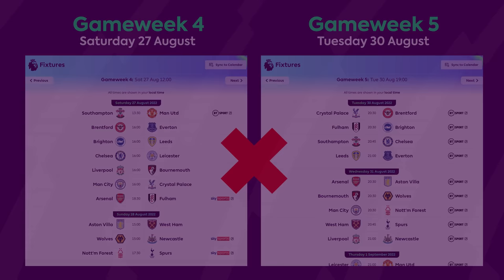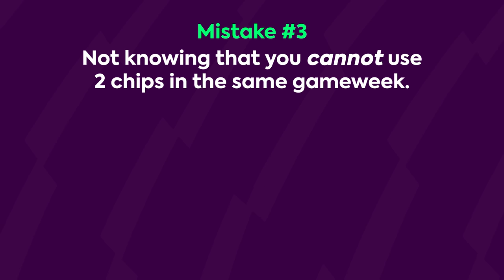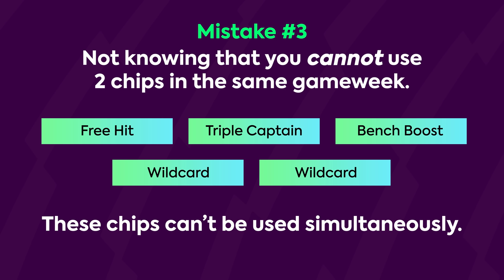Another big mistake that some new managers make is not knowing that you cannot use two chips in the same game week. In a standard FPL season we get five chips: the free hit, triple captain, bench boost, and two wild cards — but none of these chips can be used simultaneously. For example, you can't use your free hit and triple captain in the same game week. This is actually a mistake I found out the hard way. About seven or eight years ago, I used my wild card and built what looked to be a superb bench boost team, only to realise before the deadline that I couldn't activate the bench boost that same game week, completely scuppering my plans. All chips have to be used in separate game weeks.